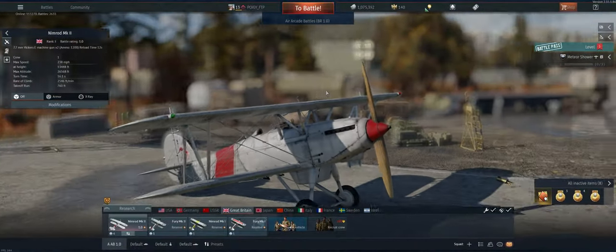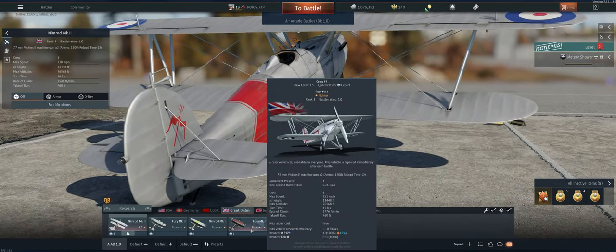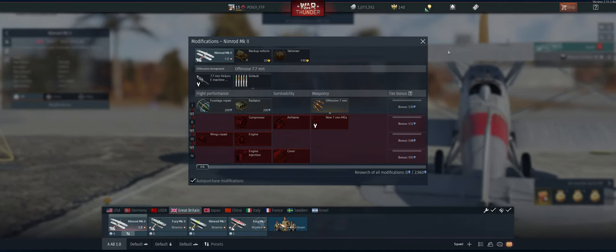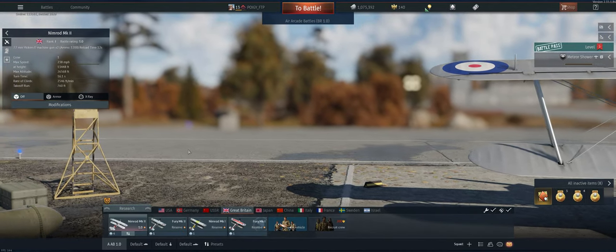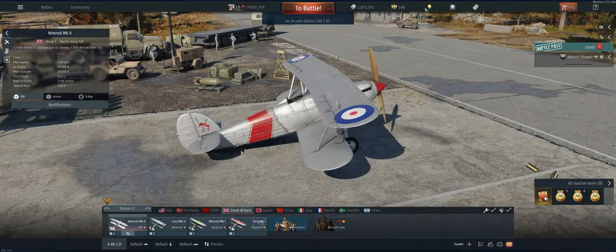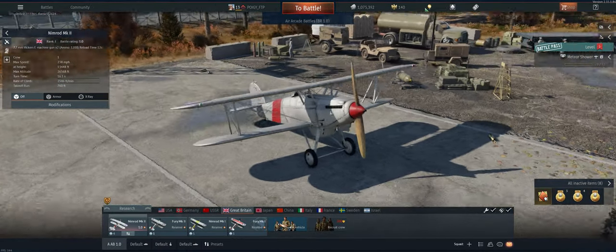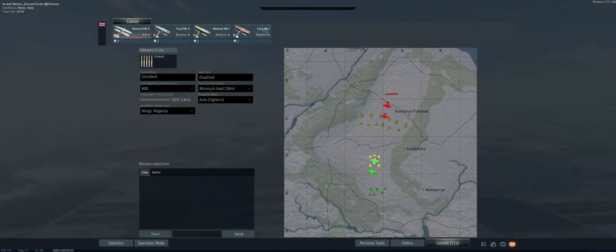Hey guys, welcome back to the channel, Poigie here taking out the worst reserve aircraft in the game. We just baited the Fury, we're working on the Nimrod Mk.II now. These planes are pretty terrible - two 7.7mm guns, slow fire rate, very slow roll rate, doesn't climb well, doesn't hold energy well. Somewhat maneuverable, but other than that they're pretty bad. Let's take it out and see what we can do.